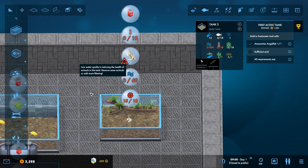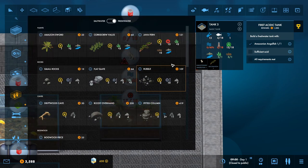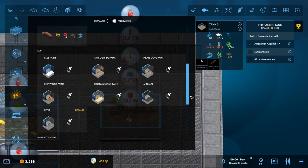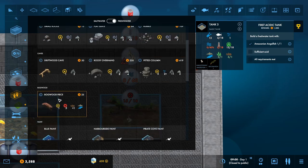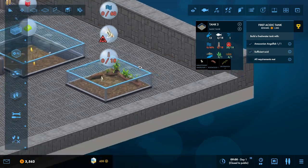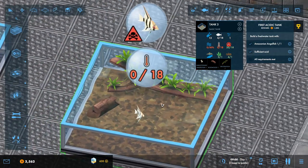What else do we need? We do need some more acidic stuff. Is there anything else here? We've got more bogwood. Or do we go straight for the larger piece? Well, that adds five to it - so that would actually be sufficient. There we go, we've got the acidity sorted.